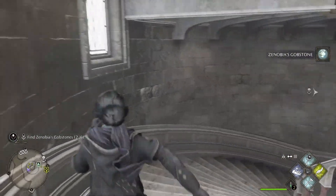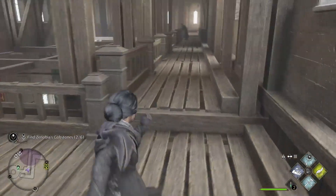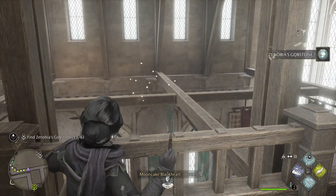Head back down the stairs and to the left. Out here on the left, on top of the rafters, you're going to see another one. Make sure you see the diamond. Cast Accio and there you go.